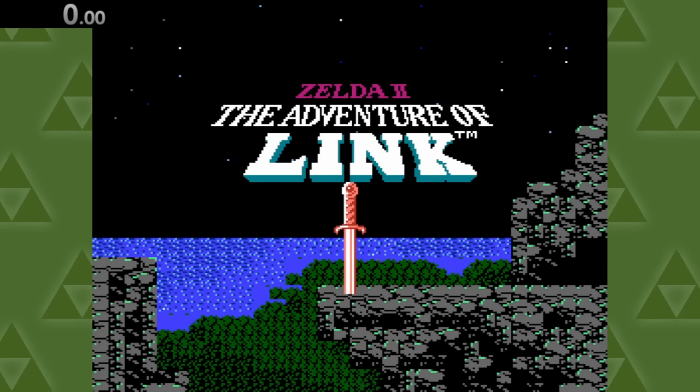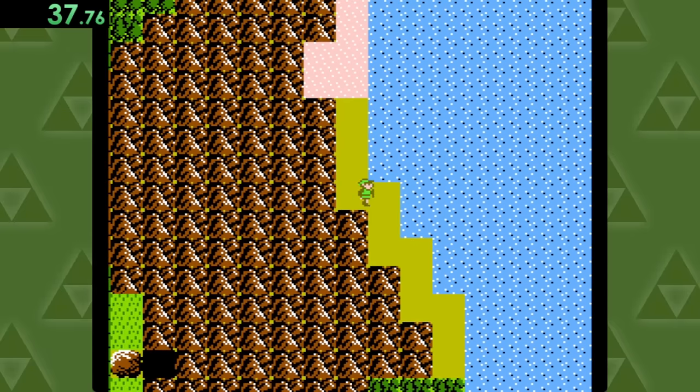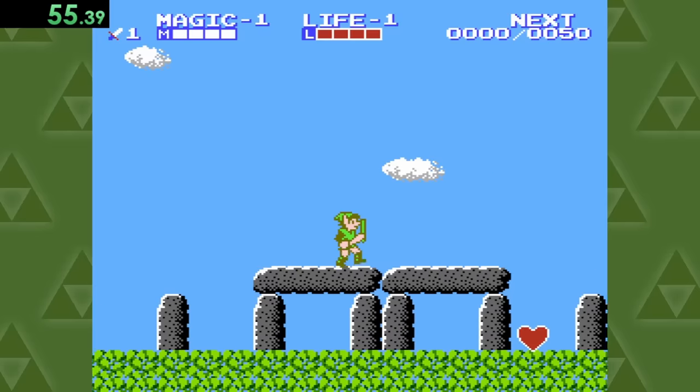On to Zelda 2 Adventure of Link, where all we have to do is make our way out of the starting area, head down this beach, dodge some death bubbles, and walk over to this spot here where we can get a life.